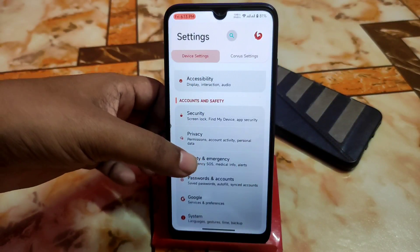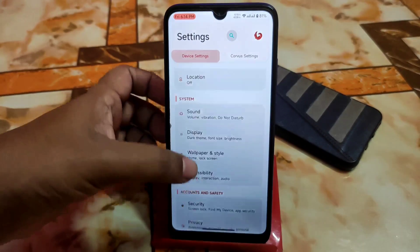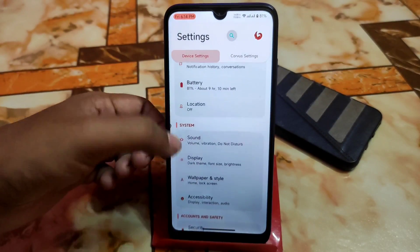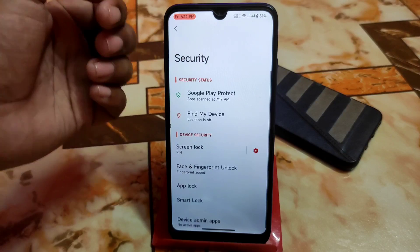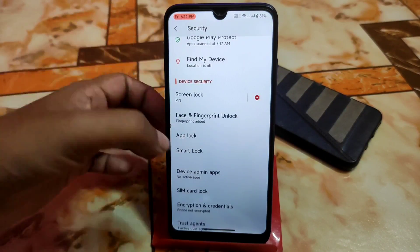Then we have other things like Google password, account safety, emergency, and privacy. They have organized different categories like connectivity, general, system, accounts and safety, and finally the security section. In security we have every possible customization: face unlock, fingerprint, and app lock.